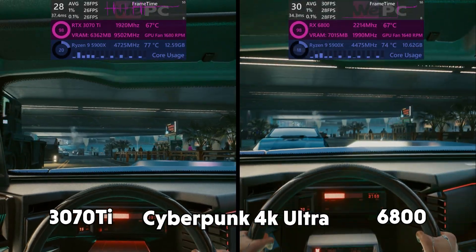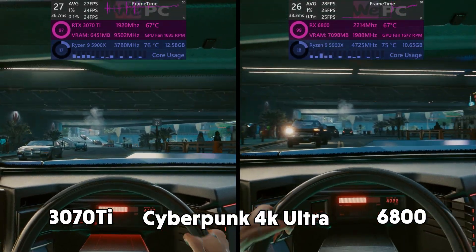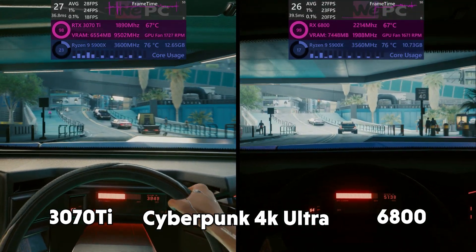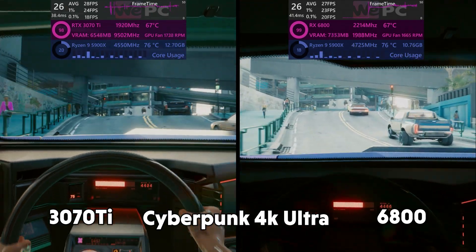Cyberpunk now. It's interesting to see here how differently the GPUs render the scenes. As you can see the 3070 Ti is quite light whereas the 6800 is quite dark and a little less contrasty.